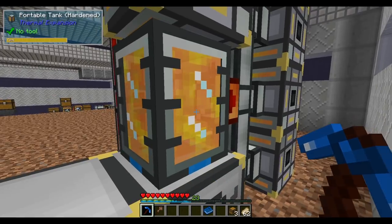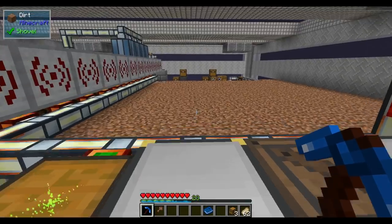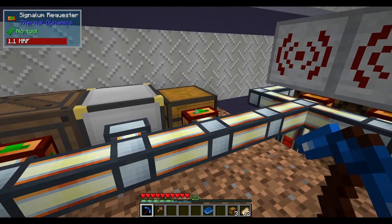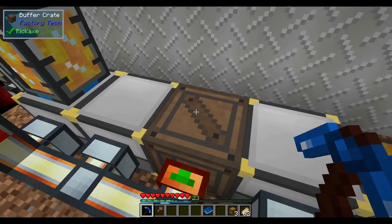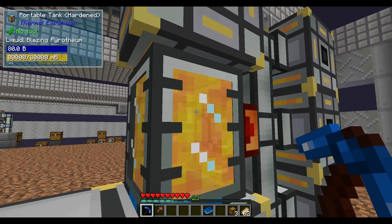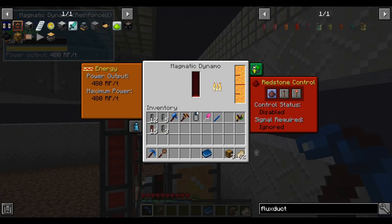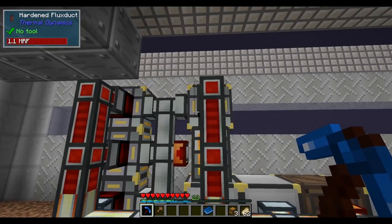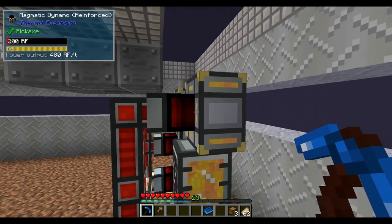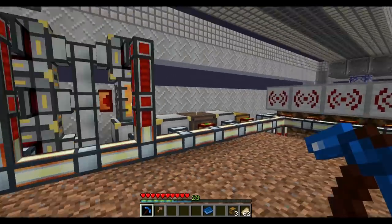We're making power from blazing pyrethium. The inputs all come from a mob farm — blaze rods get pulverized, combined with sulfur and redstone, crafted, then melted into blazing pyrethium, which gets turned into power in some dynamos. It's working well and easily scalable. We can add more dynamos or upgrade their tier.